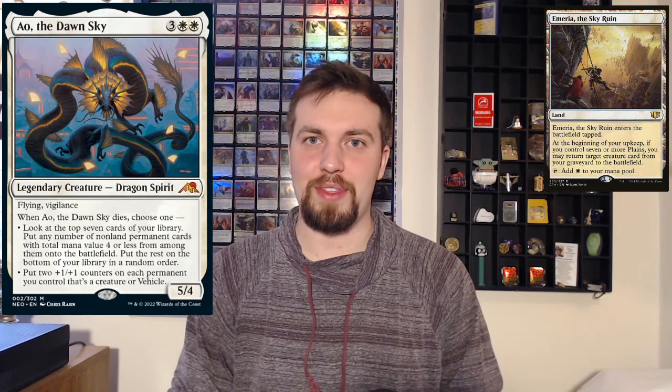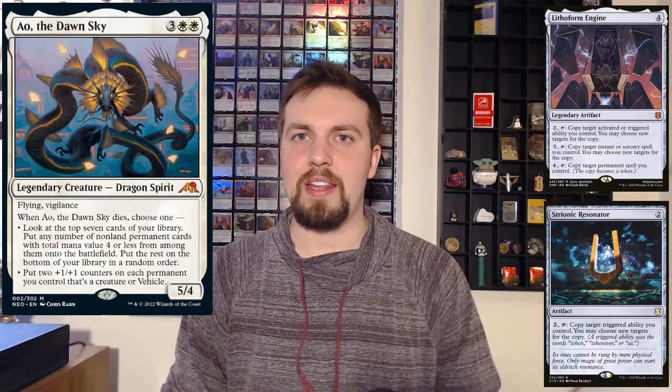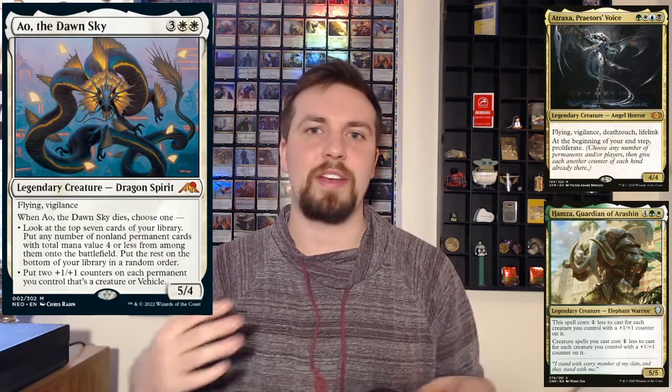The one-off cards I wanted to mention: Emeria, being able to reanimate things after you get enough plains — that seems amazing, being able to reanimate Ayo with it. Also Lithoform Engine and Strionic Resonator so you can copy Ayo's ability. Great cards for this deck. And in the 99, Ayo seems like it would be very good in a Traksa-style deck, especially if you're a +1/+1 counter synergy deck. It could be good in any sacrifice-themed deck like Karador. It's a good reanimation target — there are a lot of cool spots for this card, it's a high utility card, and I think it fits into a lot of different shells.